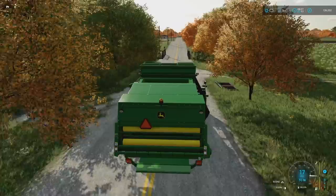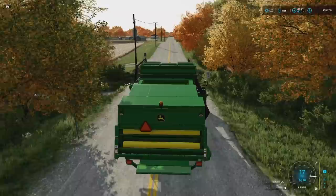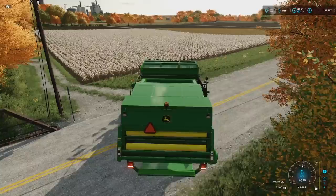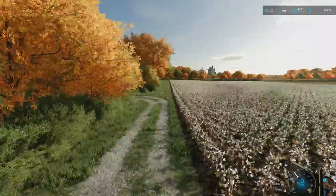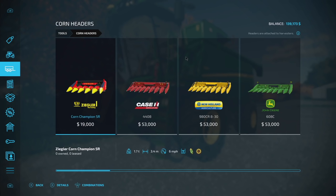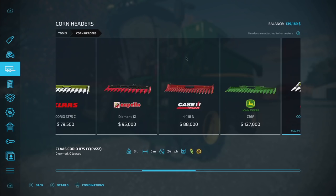Once we get all of the cotton up, we're gonna take it all to the spinnery - I'm gonna buy the spinnery, it's only 60 grand so that's not bad. Then we're gonna take it to the tailor shop and make clothes. I hear clothes are like the bomb.com when it comes to making money, so we're gonna take advantage of that. By contracts I mean field flipping, because contracts are slightly broken still on this map.